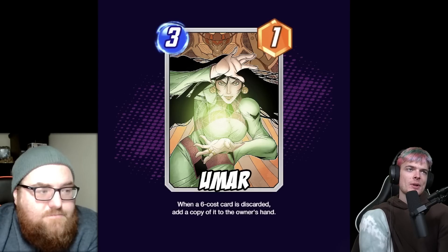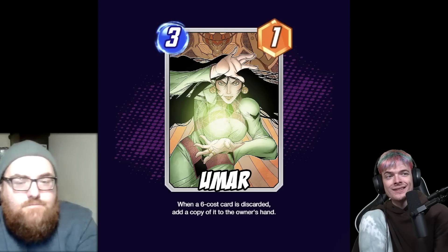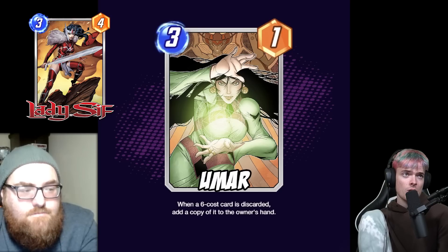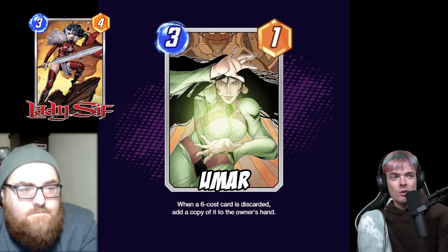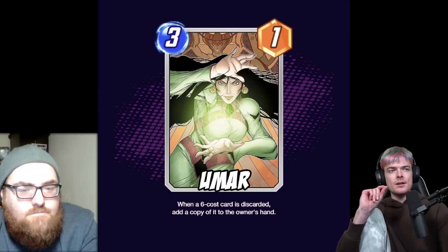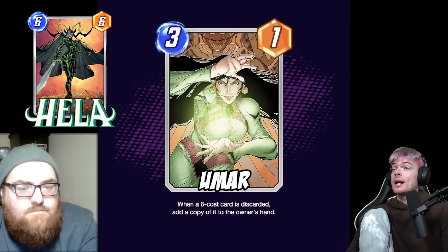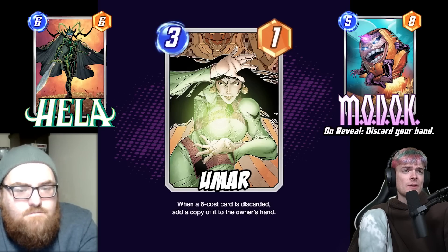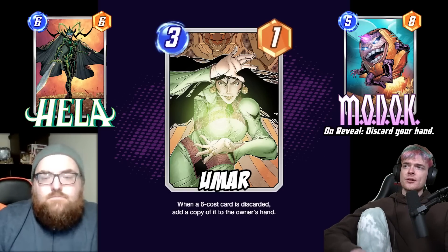The next card is Umar. She is a three energy, one power card and she reads: when a six-cost card is discarded, add a copy of it to the owner's hand. This combos with Lady Sif — Sif targets the highest cost card so you'd get an extra copy. I can see this fitting into a Hela deck, especially with Modok coming to the game, since Modok discards your entire hand.